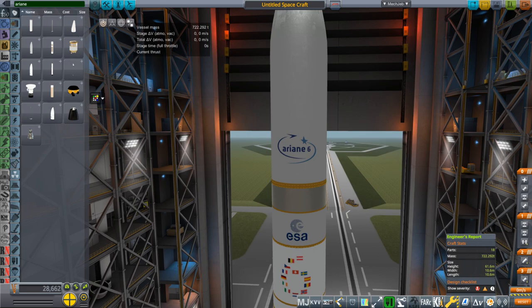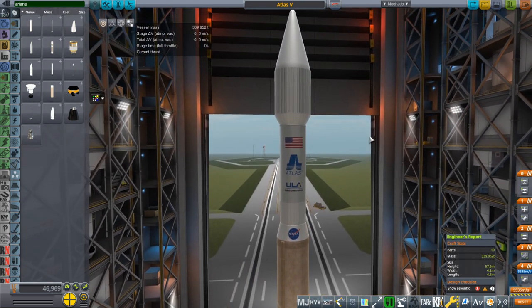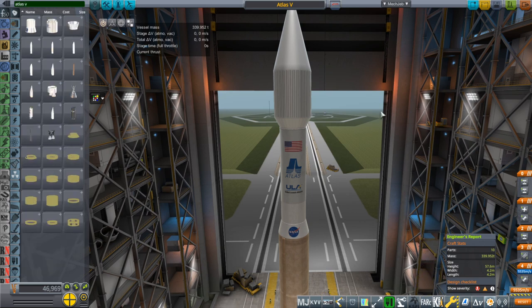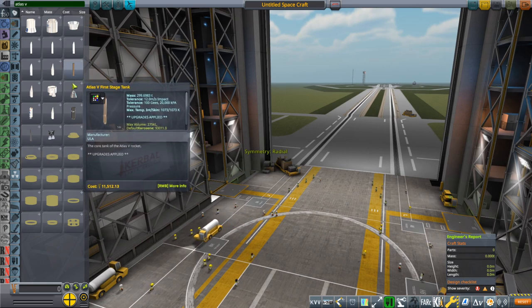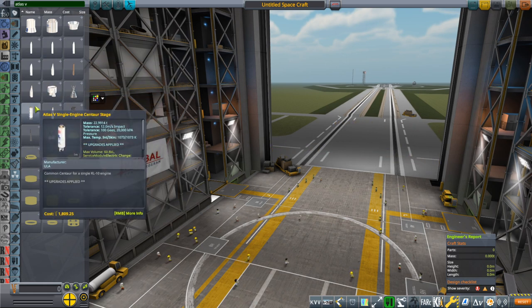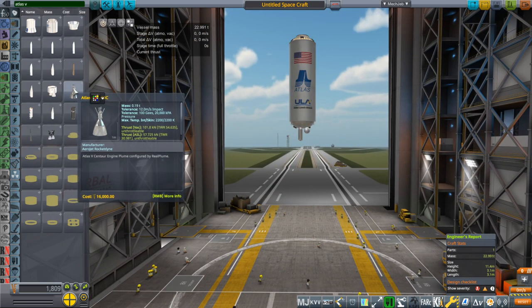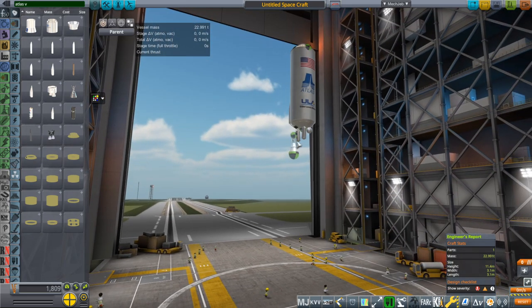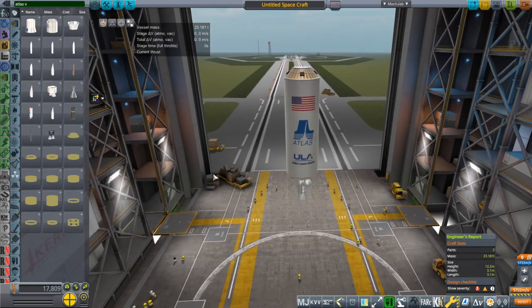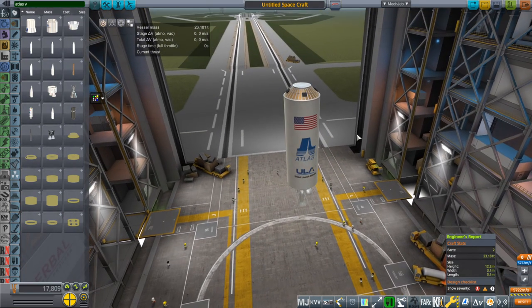Next rocket, Atlas V. There is an Atlas V 400 series and 500 series. For the 400 series we'll start with the Centaur upper stage and put on the RL10C engine. I don't have an extendable nozzle on this one — it's got a little bit of a frosty texture. We've got a sort of payload adapter, but there's no decoupler at the top in this case, so keep that in mind.